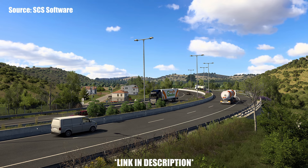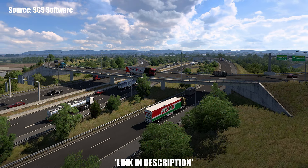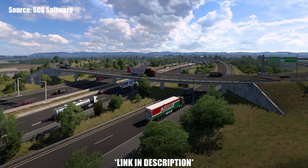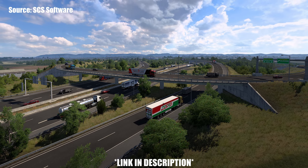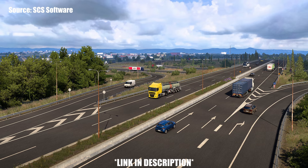Along with plenty of custom intersections and junctions, these highways will lead to other important transportation networks and hubs, including the ferry that connects the west coast of Greece to Italy, not to mention the other very important areas of the Greece DLC that I'm sure we'll learn more about.